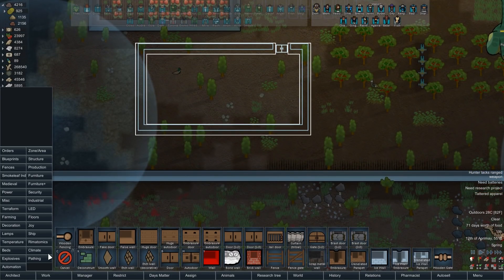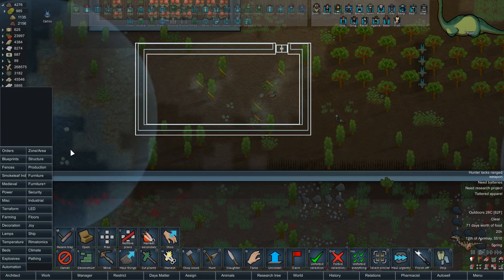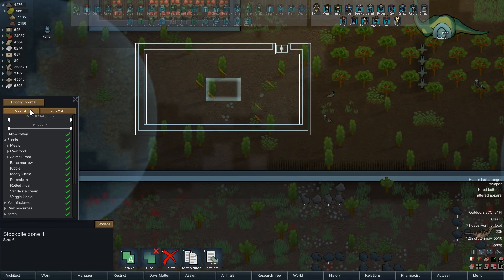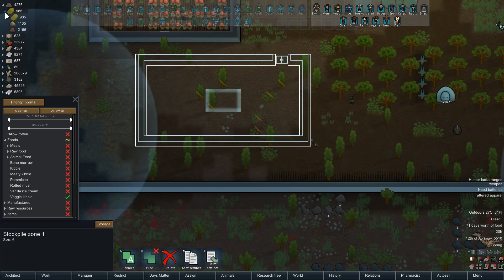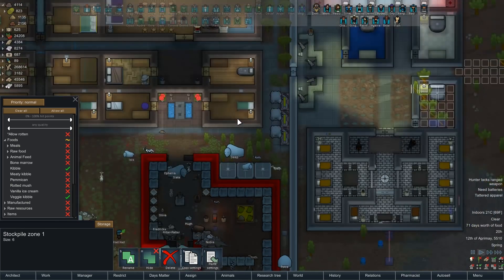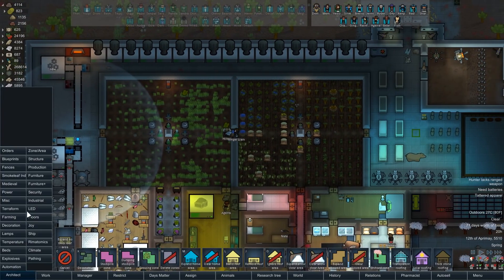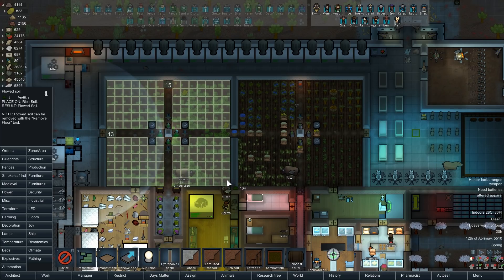Alright, we're gonna kill all the grass in here. Where's our cut plants order? There it is. We're gonna make a special zone in here - this zone will be for kibble, probably for veggie kibble specifically. We're not making that much hay in here, so I guess regular kibble can go in here as well. Yeah, most of our hay is actually right here. Most of this has not been plowed - we should really do that. We'll plow this soil so this grows all the more faster.